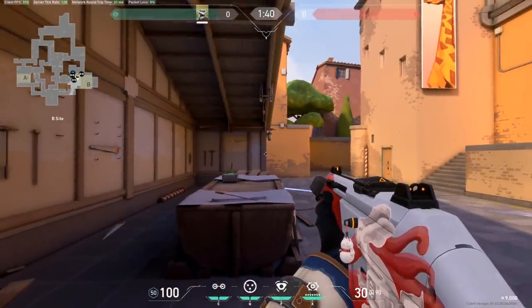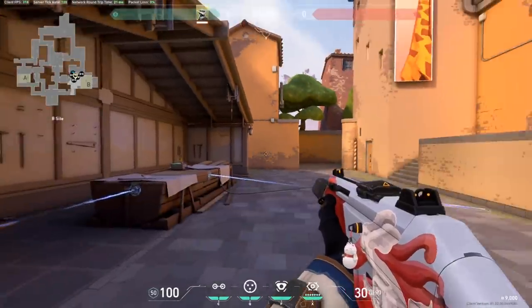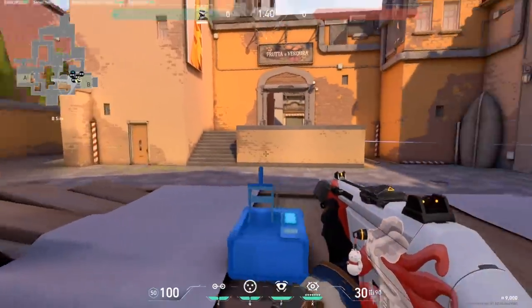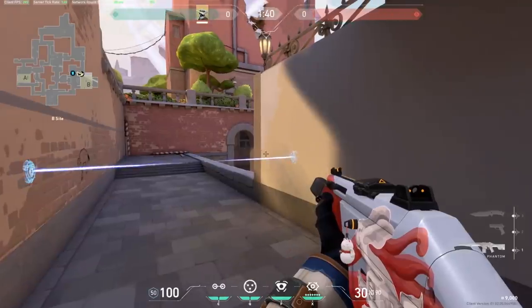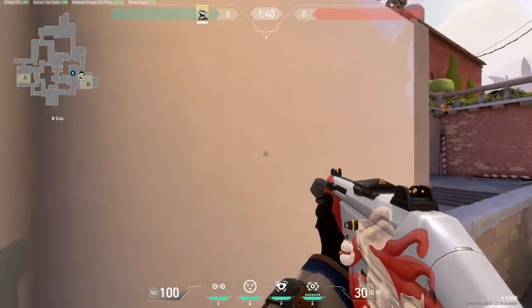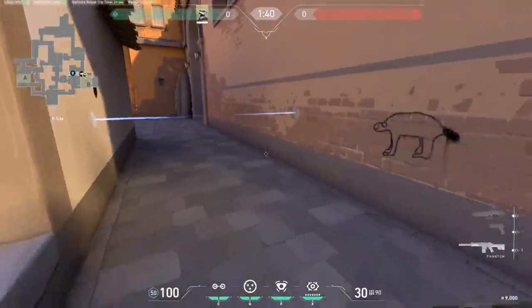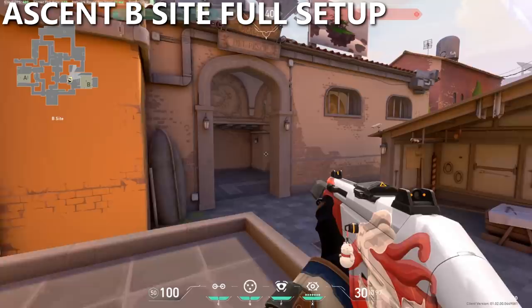Another really good alternative wire spot is right here along the boat. It's really common for attackers to push into the boat and close the door, so they will hit this wire. I really like this wire because if you're playing on this box and someone hits it, it's a really easy wall bang. So the best setup for B site could look something like this.